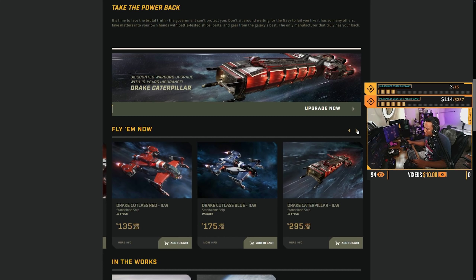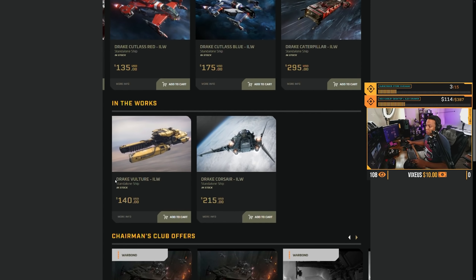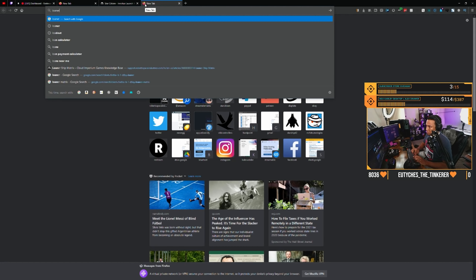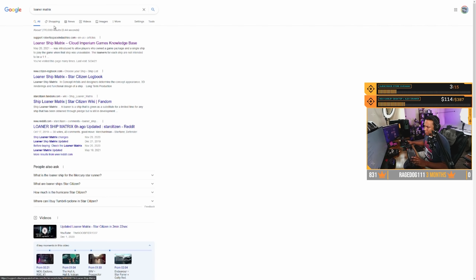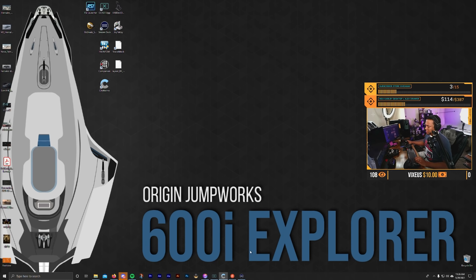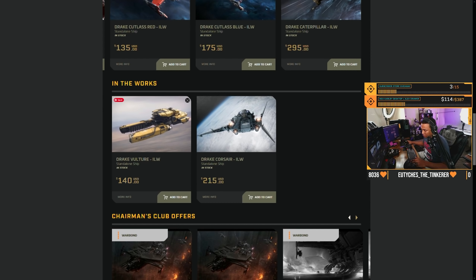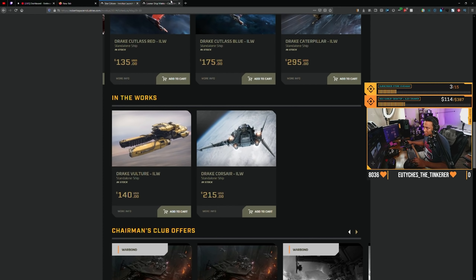The Corsair is Drake's answer to the Constellation — it's an exploration ship made by Drake, which is pretty crazy because you wouldn't think a Drake ship would hold up long enough to travel that far across the verse, since it's made out of garbage. But yeah, this is my favorite Drake ship. Like — what are you exploring? Who explores like this? Have you not watched Star Trek? This is definitely not prime directive exploring. Are you trying to find God and then take him out? Exploring Vadul space — shooting holes in the enemies.